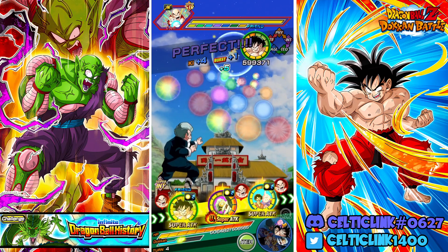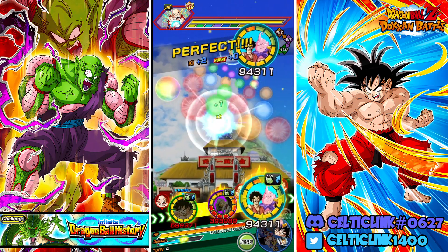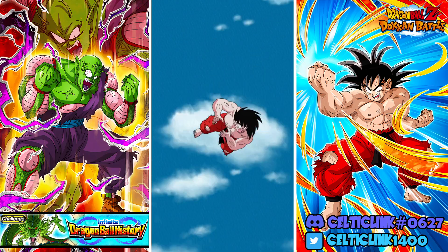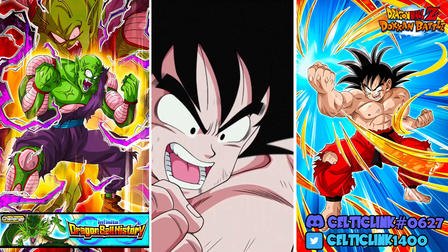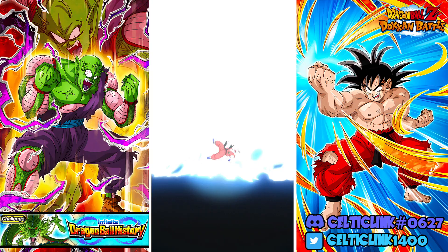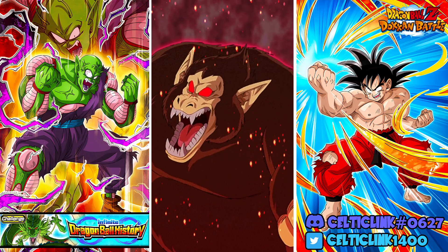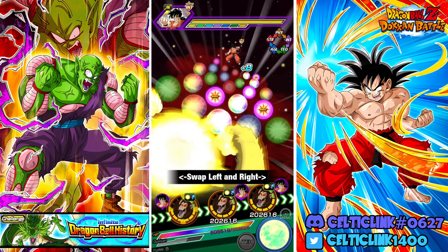Let's put Goku here and take the one possible attack we can. Imagine he gets three supers and just solos this phase — and there's the second one. Two supers was all we needed. Surprisingly, we get the Great Ape transformation, and it's against the end phase — we might just solo the end phase with the Great Ape transformation here.